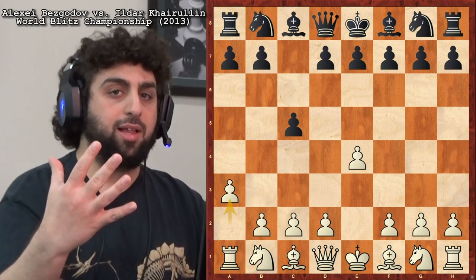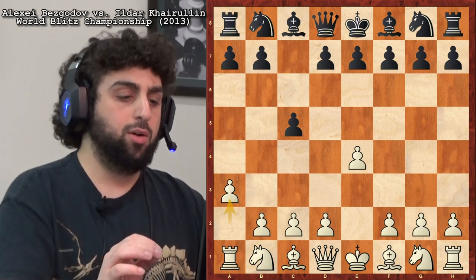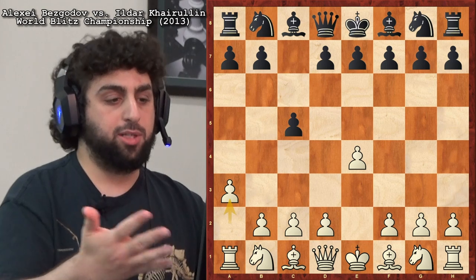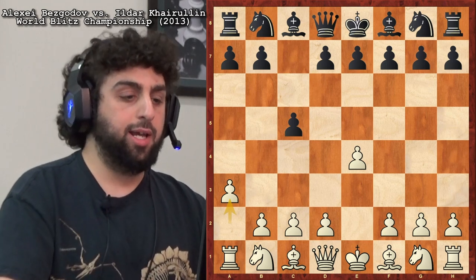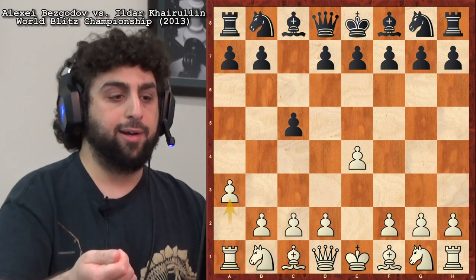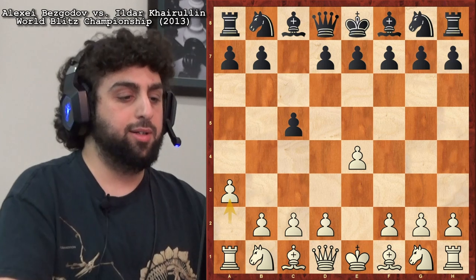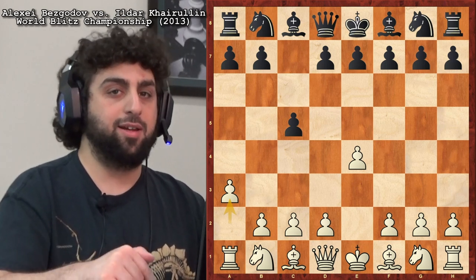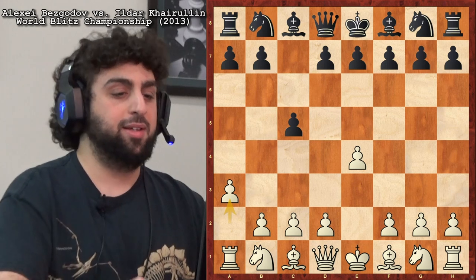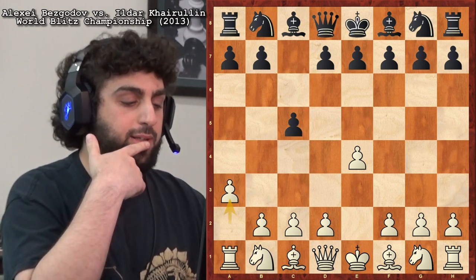Maybe you're somebody who plays a lot of blitz on the internet with an open Sicilian as White, and you don't want to give away a lot of your prep. You just want to play some blitz for fun — you might as well throw in a little 2.a3 sometimes. Why not? It's not like it loses by force. That's one of the positives of the move: it doesn't lose by force.